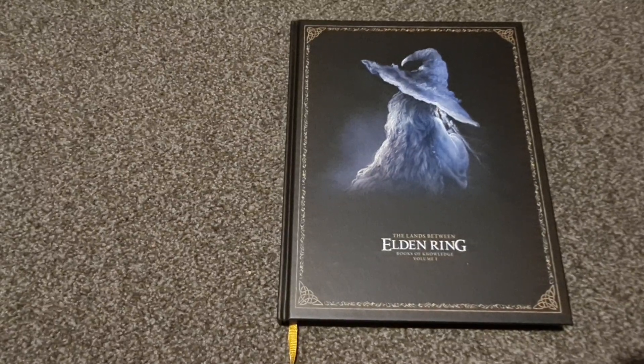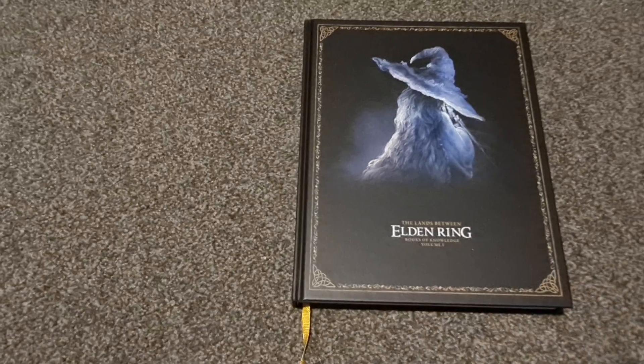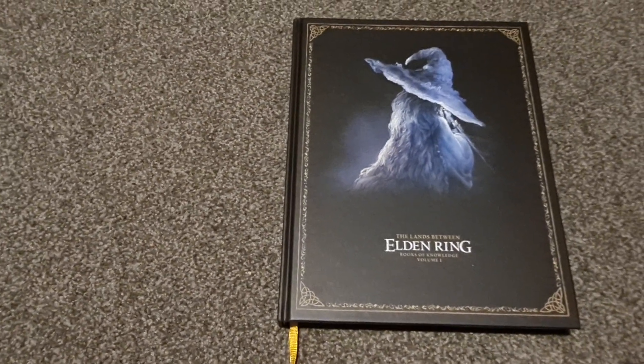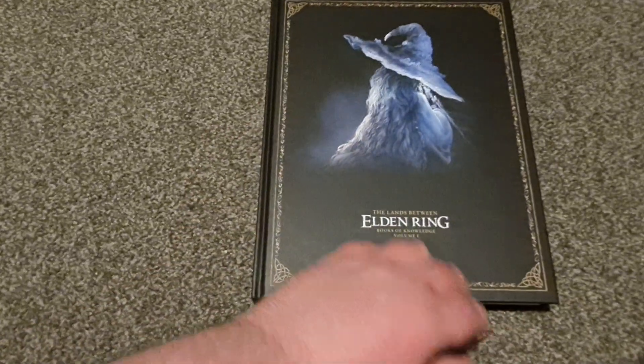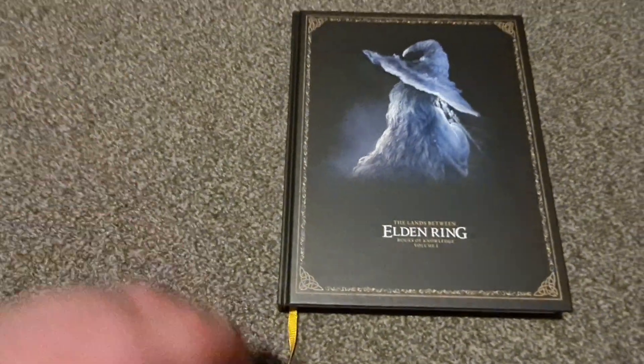It cost, I think, 150 NZ, or 145 maybe, roundabout. It's 500 and something pages. Basically, it's the first half of a full strategy guide, essentially.